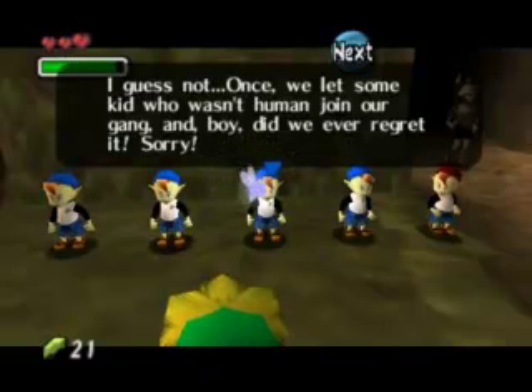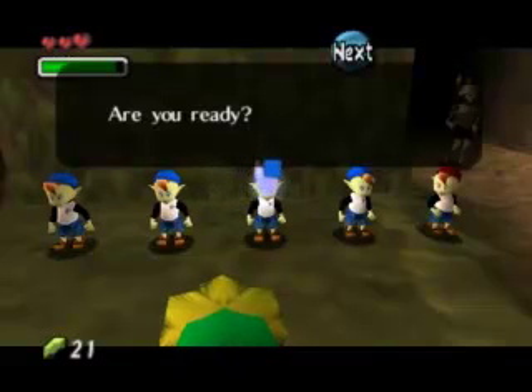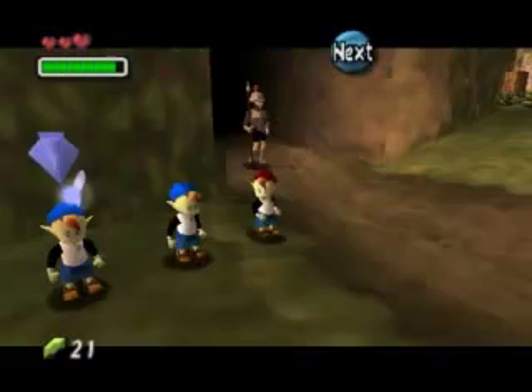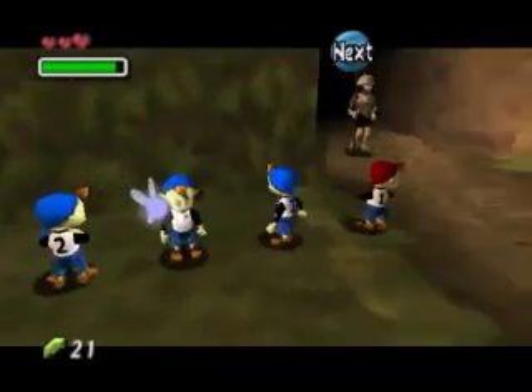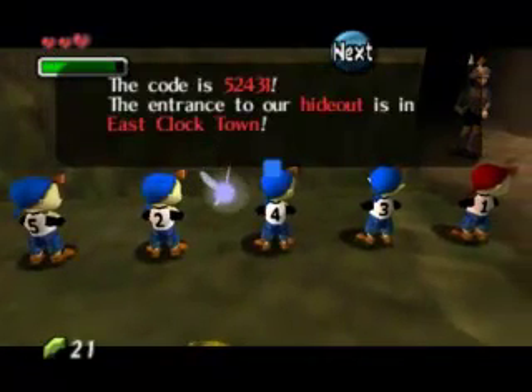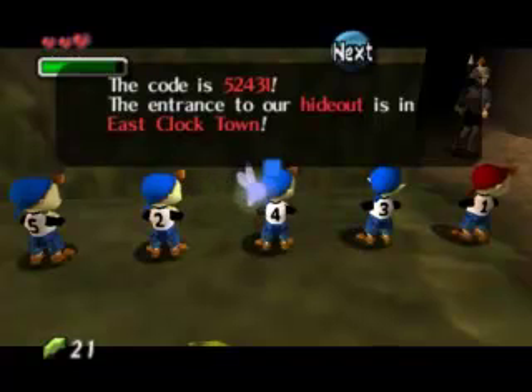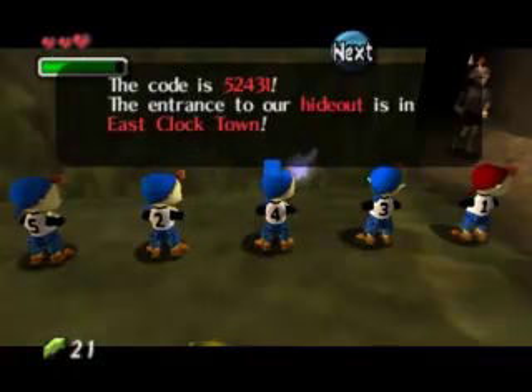'Once we let some kid who wasn't human join our gang — did we ever regret it? Sorry. But I'll teach you the code, just like I promised. I can tell you only once though, so pay attention. The code is 5, 2, 4, 3, 1.' I screwed up writing the code down, but okay, now I've got it written down — because you have to remember this throughout the entire game.